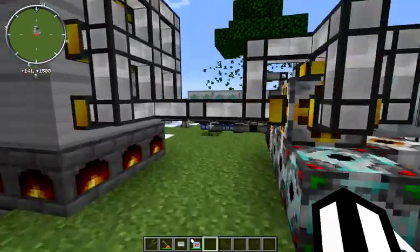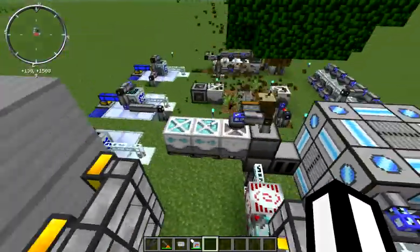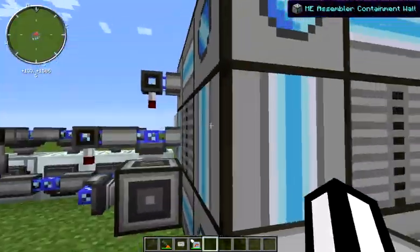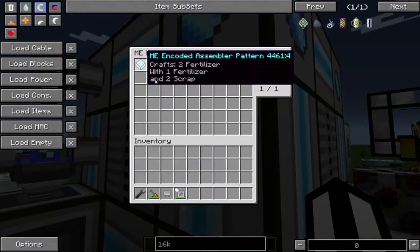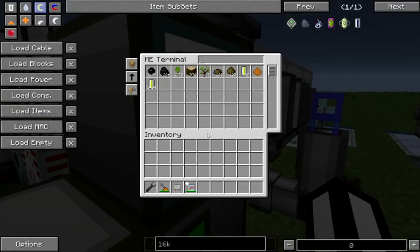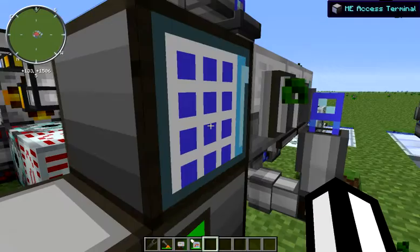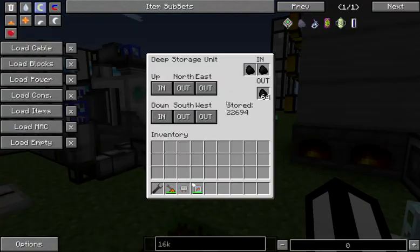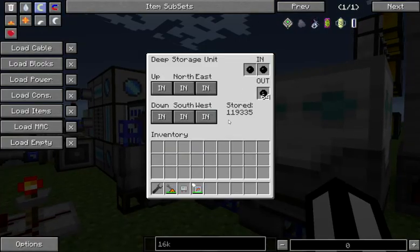I don't think I've looked at my ME system here — it's nothing spectacular. I did need this molecular assembly chamber just to hold my one recipe. I could probably get by with a 4K disk. I've got an access terminal just so I can take a peek at it. The only things we're really accumulating great quantities of are rubber and charcoal — we're storing those in deep storage units. We've got 22,000 charcoal stored up and 119,000 rubber stored up.